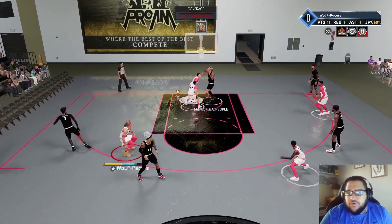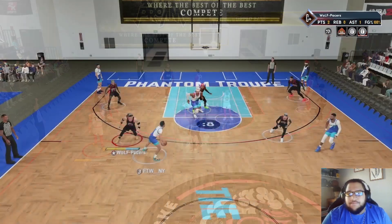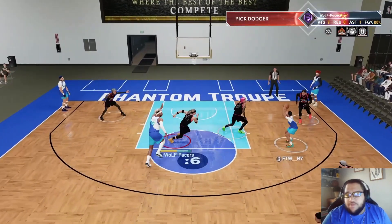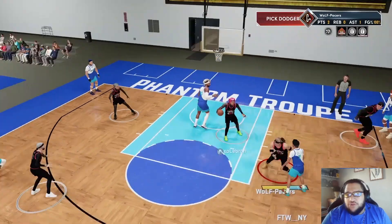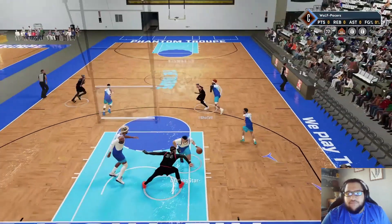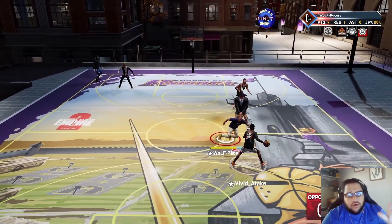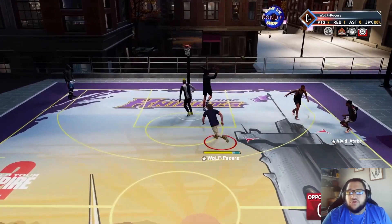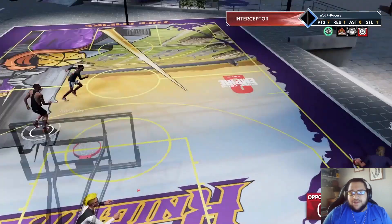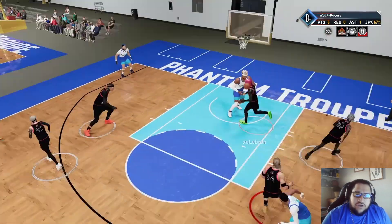A couple of tips for you guys if you want to really utilize the Interceptor badge to max potential: tip one is be willing to rotate. As you can see in a couple clips here, all these steals are basically off rotations. Even in the park — there's one clip where this guy drops to the paint, I run right to his corner, and the guy throws it right into my hand. So be willing to rotate and make those passing lane plays to utilize Interceptor.